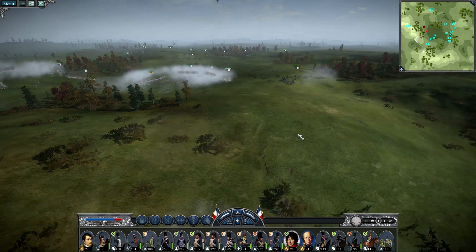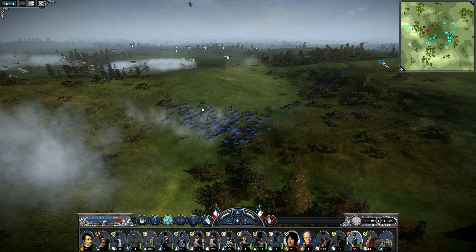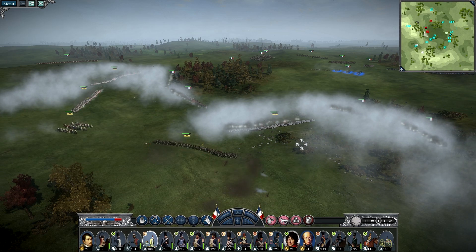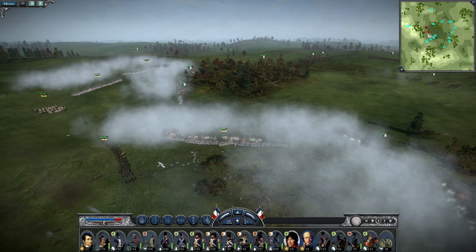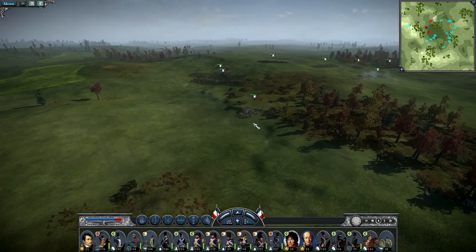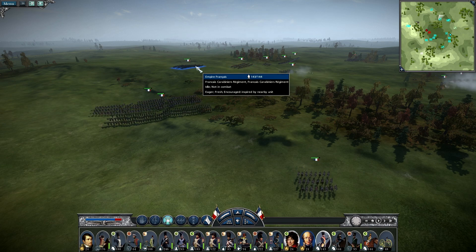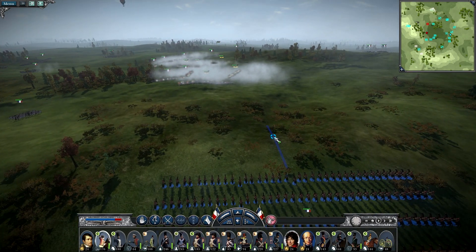The Grenadier Guard regiment moves up to chase down the Grenzers. We target the backbone of the Austrian army — the Grenadier battalion. Now Murat and his cavalry plus the Carbineers will storm the Austrians. Their general has been killed — probably by a cannonball. The enemy maneuvered in a very interesting move and ended up behind the Bardish Grenadiers, who will have to fall back into the forest.